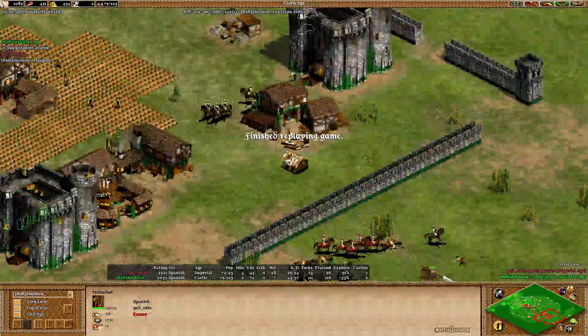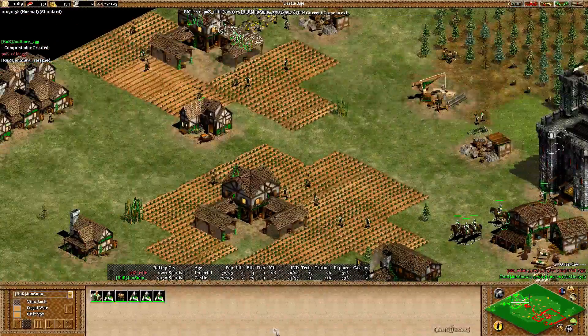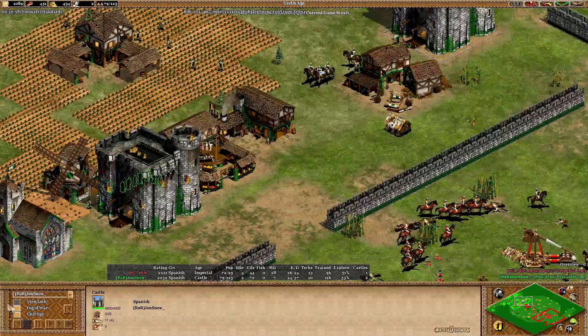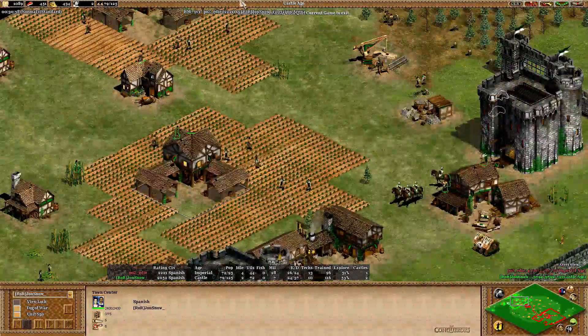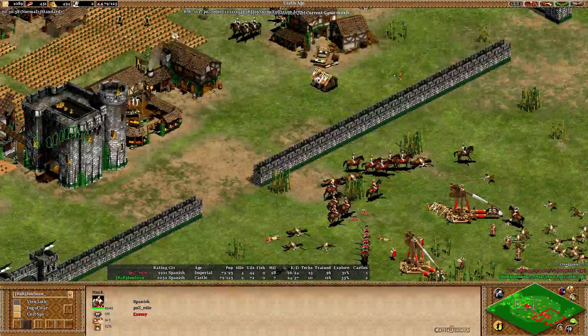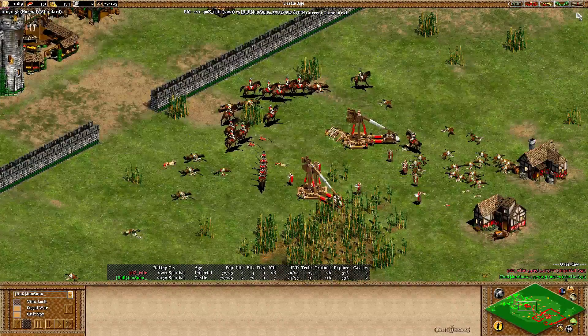The conquistadors and monk combination from Eddie is too strong in this game. Very nice one here — a strategy win. Maybe Jon Snow should have gone for only one castle and up to Imperial Age just a little bit later than Eddie; this could have worked. Still very nice to see — I hope you enjoyed this game, and see you on the next one. GG.